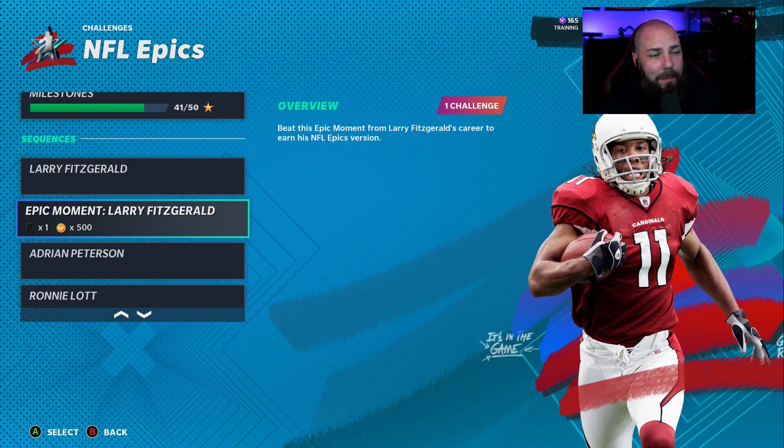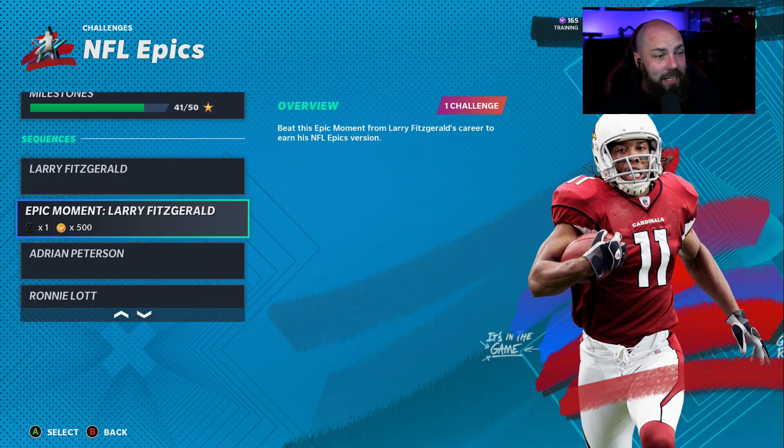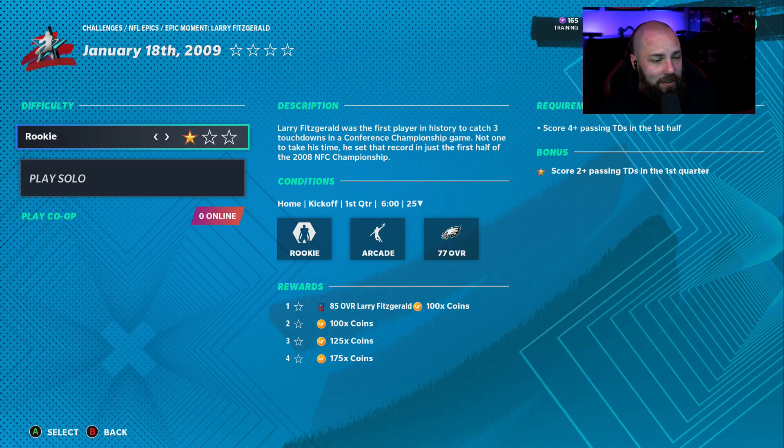What you need to do is get 40 stars. There are 40 stars, and then it's going to open up this epic moment, which is where you're going to get the card from. All you really need to do here is get one star. See, this one is four passing touchdowns in the first half — it's a little bit longer, but you can go ahead and do that no problem.